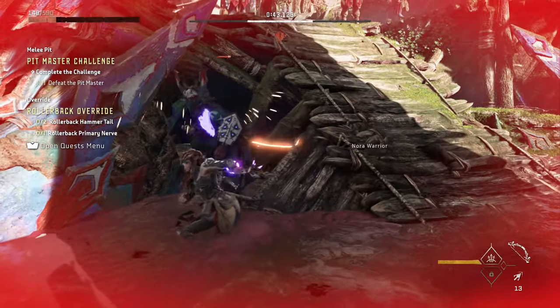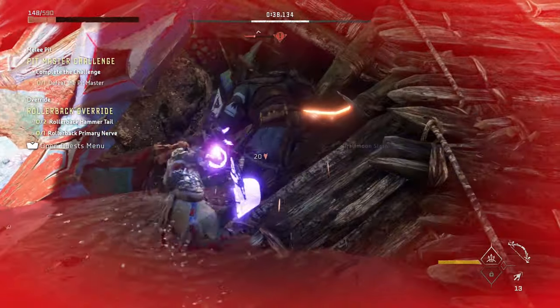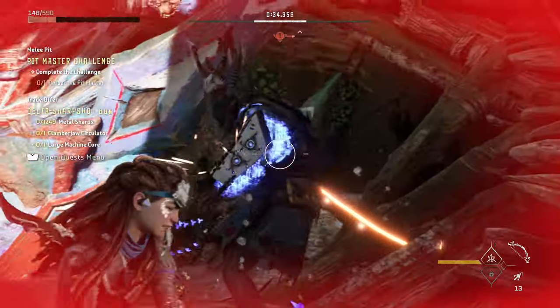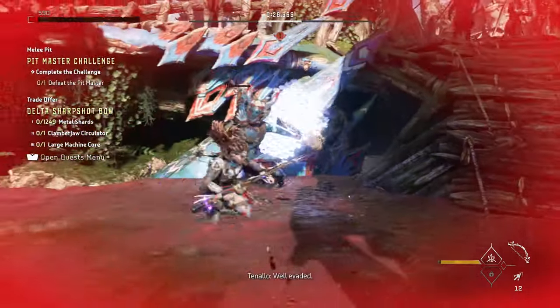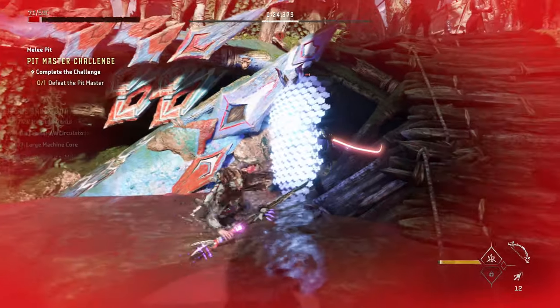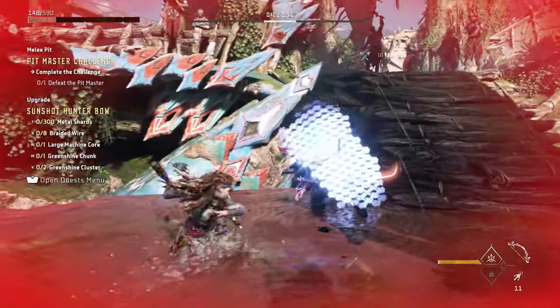Your arrows will interrupt some of his attacks. I would suggest aiming for the head. It won't interrupt him 100% of the time, but in my experience, if you shoot him in the head or even in the chest while he's doing attacks, it seems to interrupt and stun him about 80% of the time.